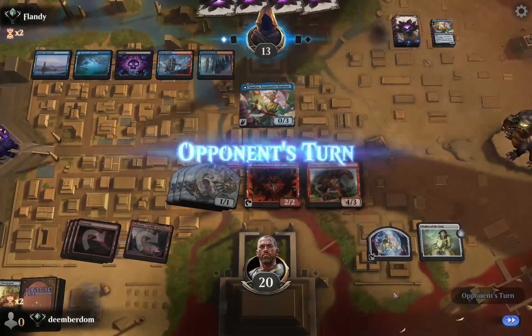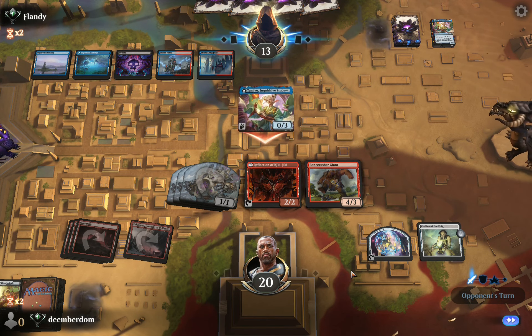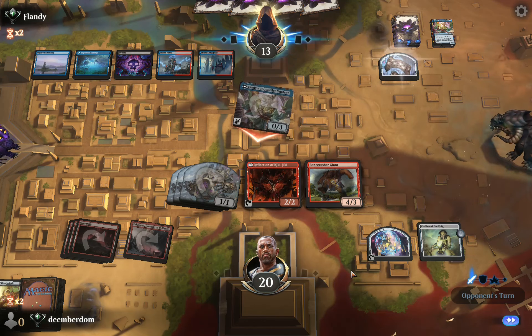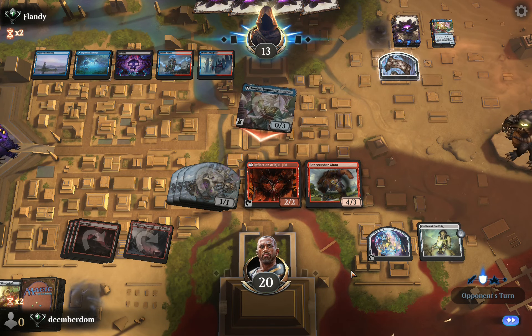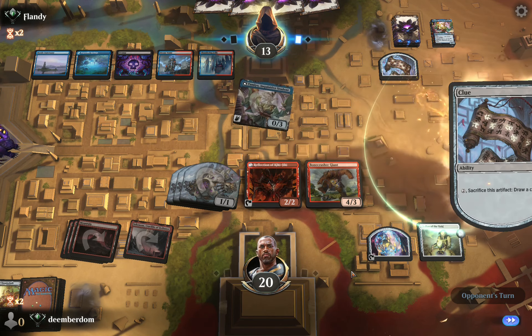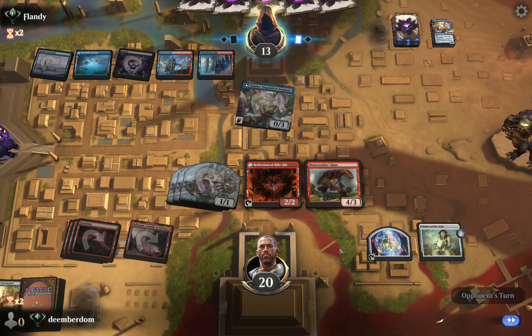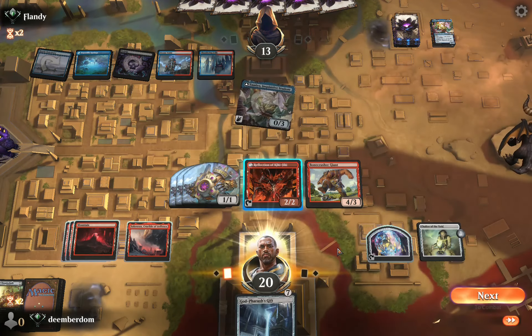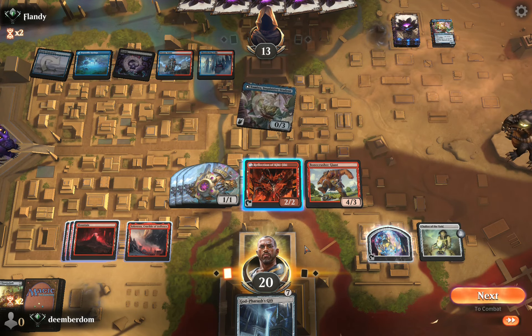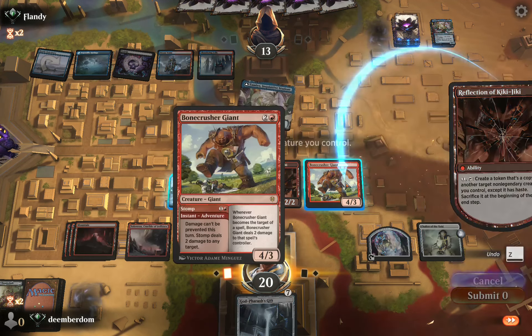They won't be able to flip their existing Tameo. They could have Sink into Stupor, bounce our Chalice, and then they're off to the races again. They're crashing with Tameo and cracking their Clue — hopefully we're stranding some cards in hand. They pass to us. Now we have God Pharaoh's Gift, so we're getting close to that, which would be insanely good.